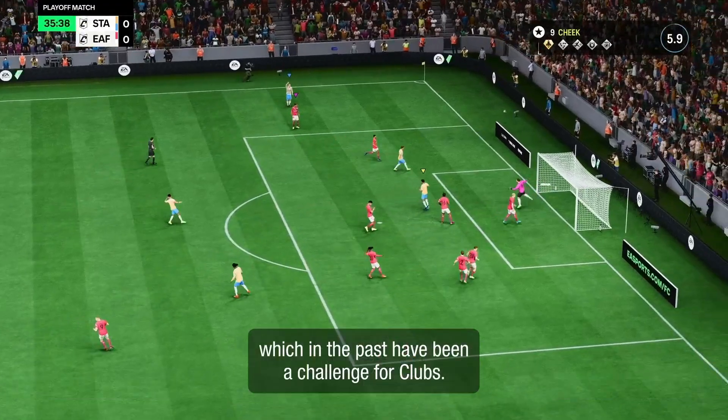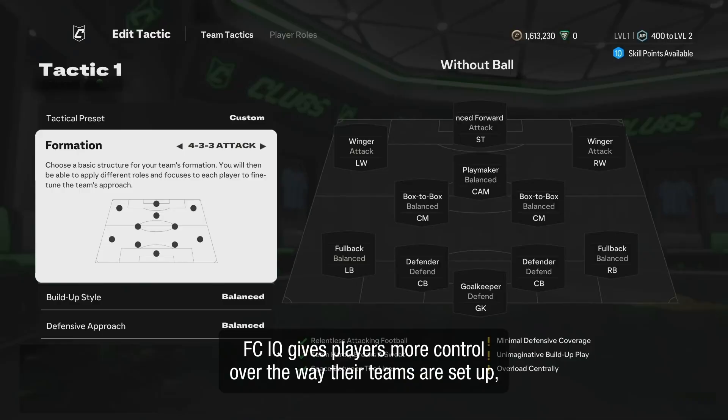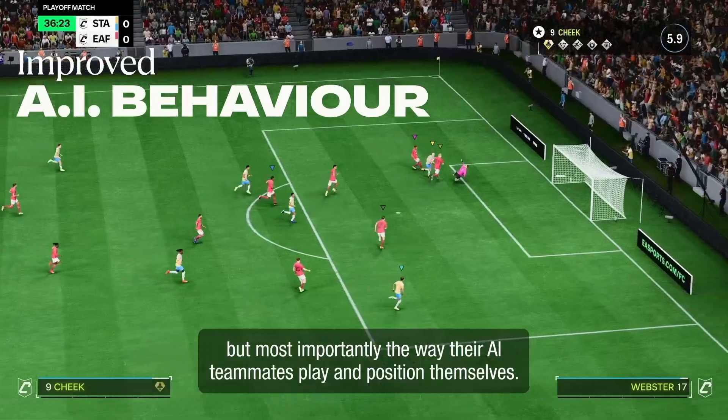These tactics influence AI behaviors, which in the past have been a challenge for clubs. FCIQ gives players more control over the way their teams are set up, but most importantly, the way their AI teammates play and position themselves.